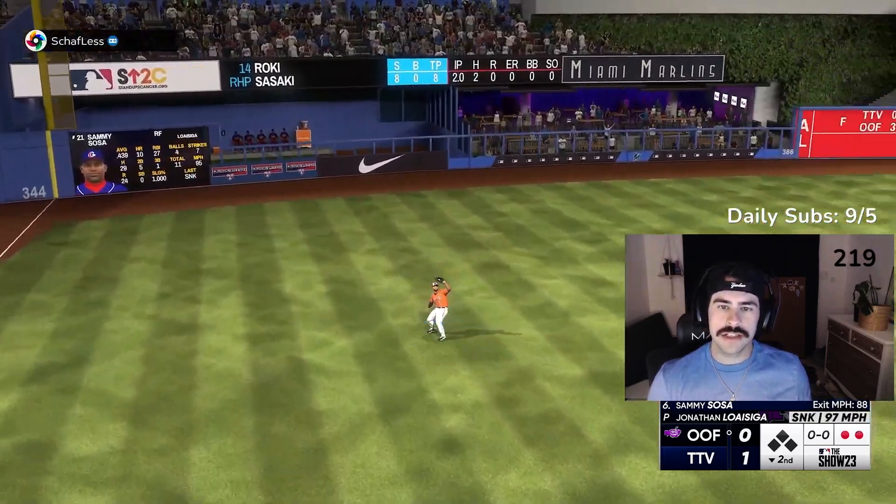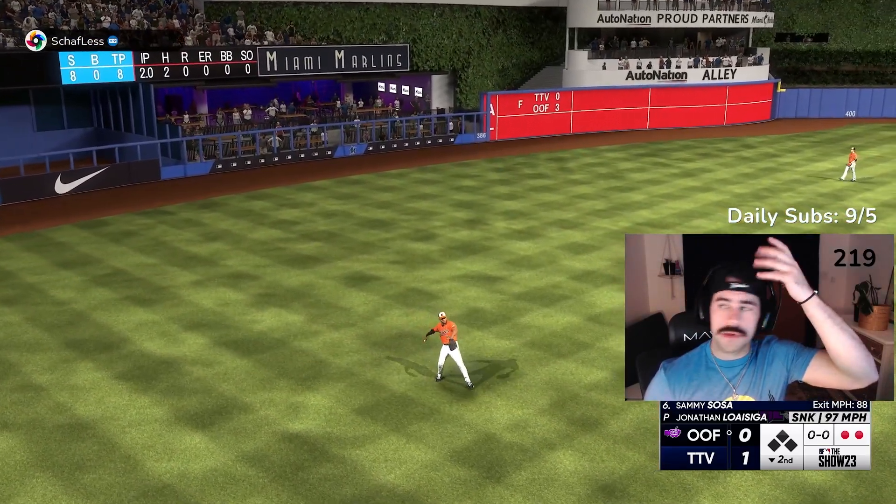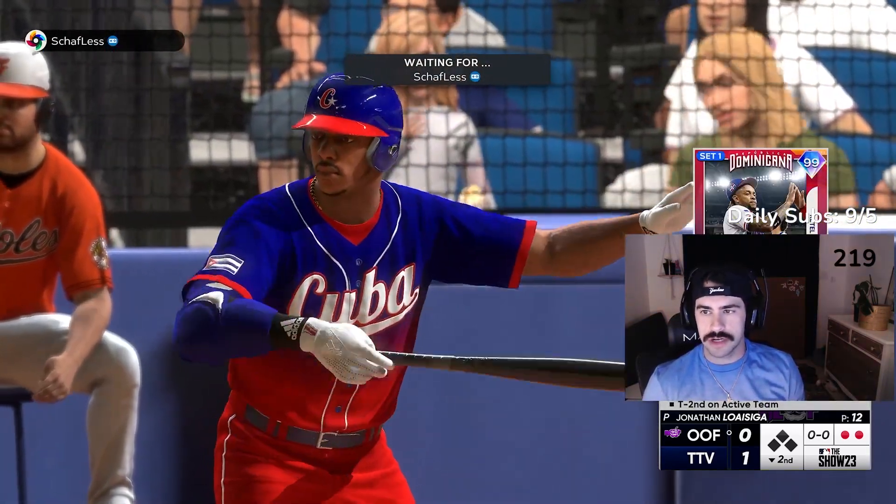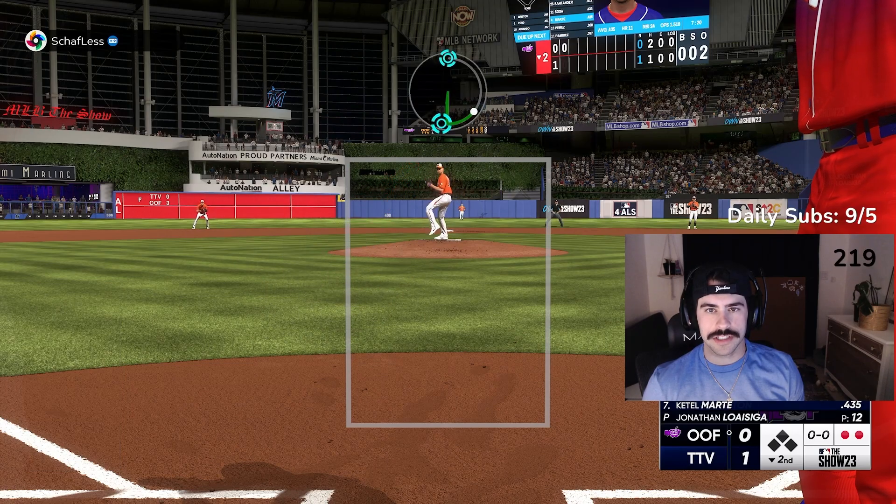I like that you could see what number their parallel was. So this guy's number eight with Sammy Sosa out of 39 or something like that. And I think that's really cool to see.